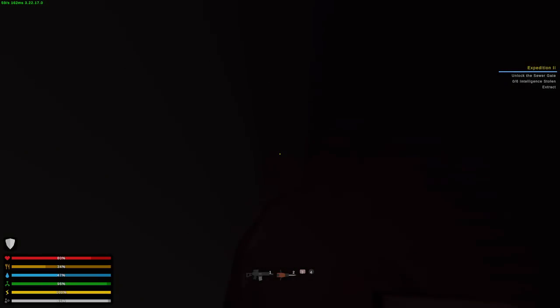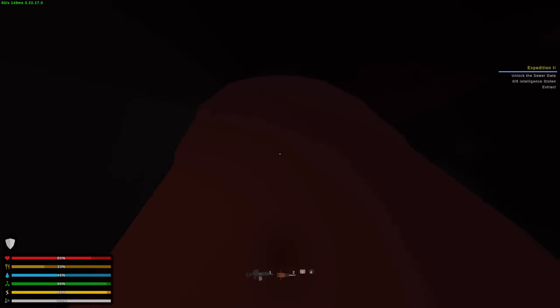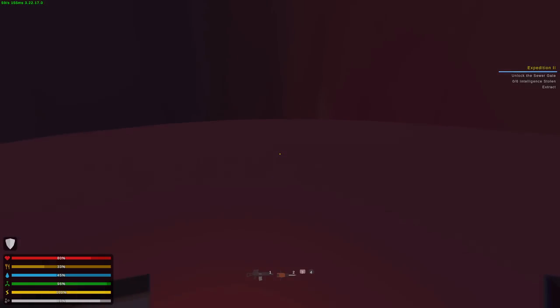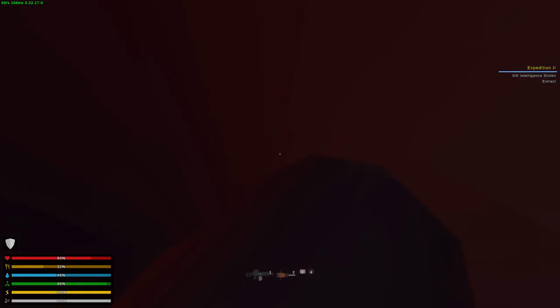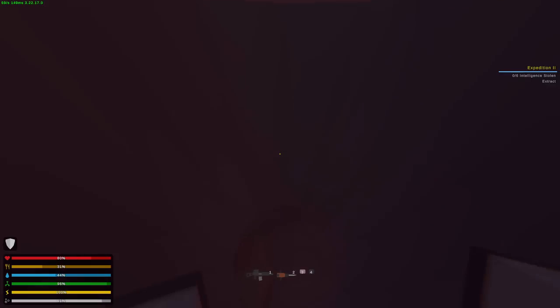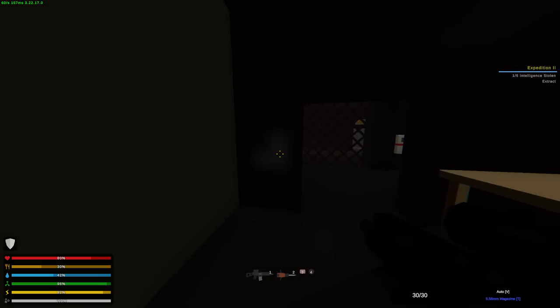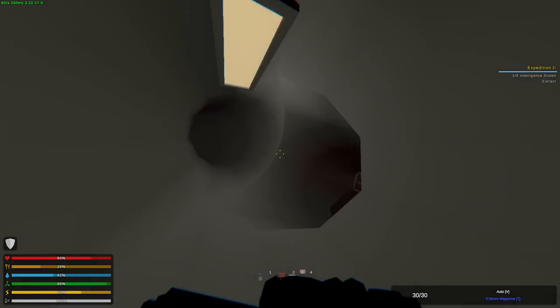We're going into the holes. Imagine if I drowned — I would get so mad. We need a key card. This is actually sick — these quests are so fun when they're like this. There are air holes everywhere to breathe. Enable power — we've enabled power. What did we turn on? We need the key card. Wrong way — definitely wrong way. We've opened this. We got one of the items we need. We need to get six intelligence total, so we need to steal five more.